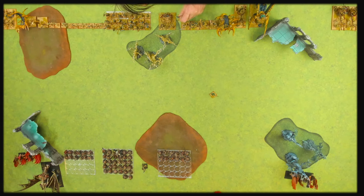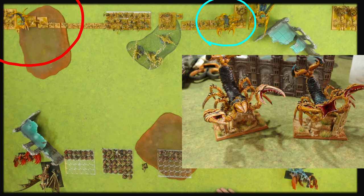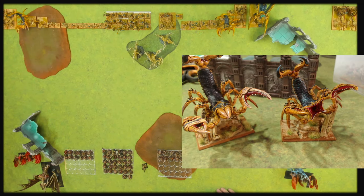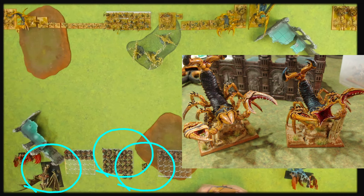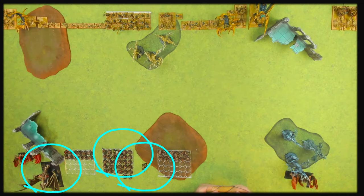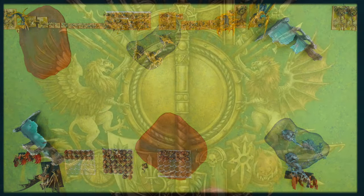A couple of rules things we got wrong. My Scorpions — I put them on a 50mm square base; they're meant to be on a 75mm wide by 50mm base. I've fixed them since this battle. Also, the Ghoul King on the Terrorgeist and the Ghoul King in the unit meant he had too many Lord-level characters — but we didn't realise until afterwards, so we played on.